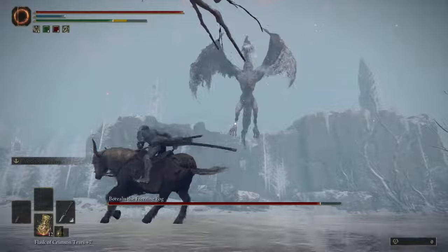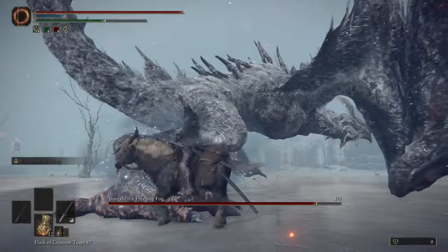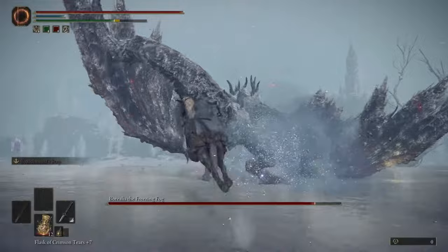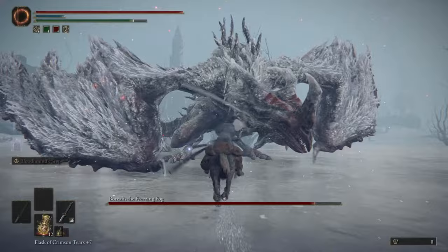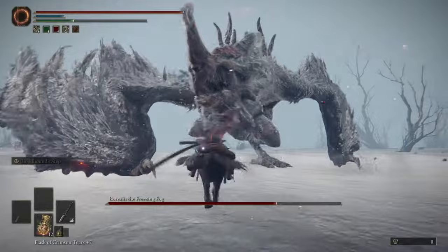The best location to be at is towards the back legs. When it flies up, just strafe left. You want to get a good distance because that ice mist has a good spread, so be careful. When it does the foot stomp, be careful because there's a mist — if you're in it, you'll take some damage. Your mount will also take damage and frostbite will start building up, so be careful for that.